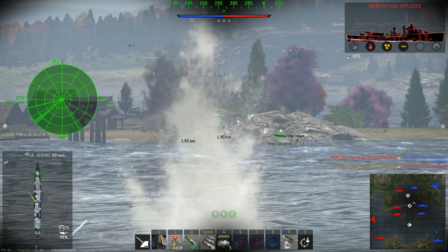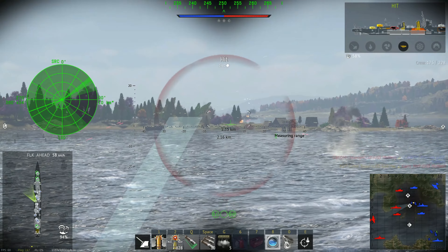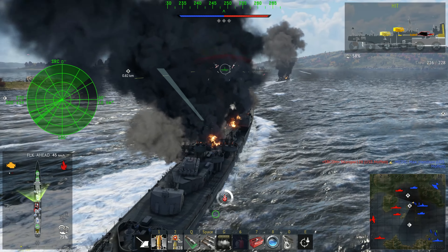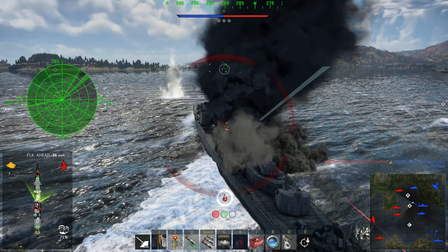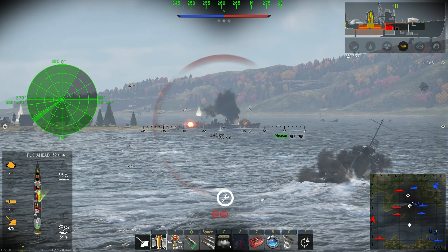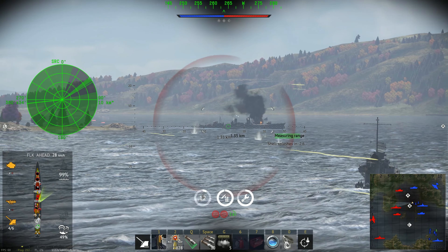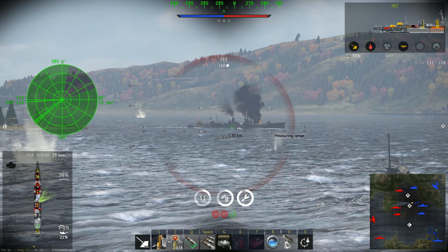We've got a Japanese destroyer hiding here behind the islands and this is where it gets tricky. If they get close enough to that hard cover, you can't get any good shots on them. I've taken some decent hits and I'm going to try and turn back in. One of those four guns just went rogue, and now I've lost all the guns on the front. Hit the repairs — I may not make this dash, but I'll bring the rear gun onto this Japanese destroyer and get some final hits in.